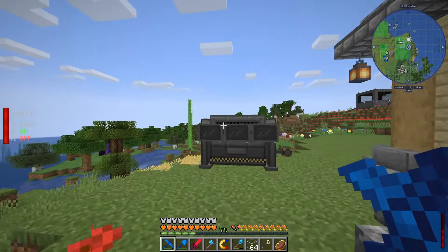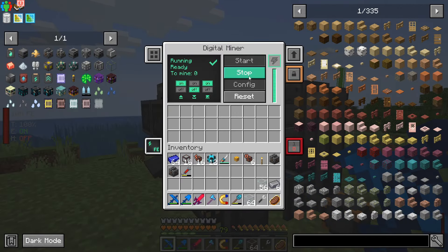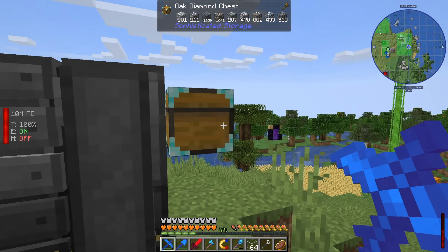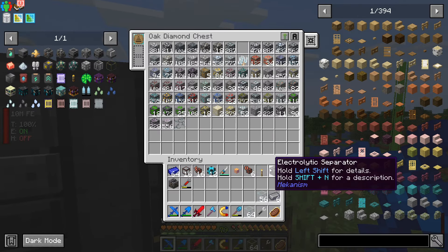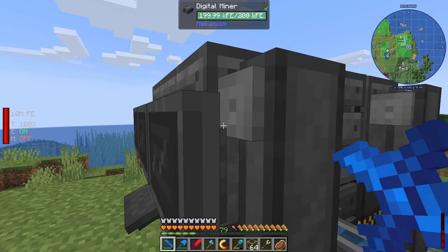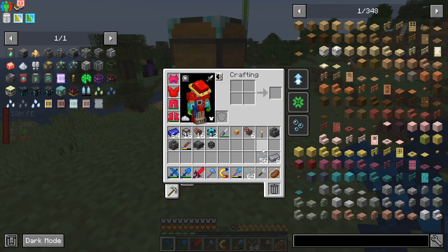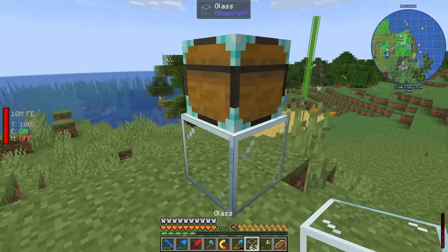Welcome back to another episode of All the Mods 9. Last episode I set up full Mekanism chemical injection - you get something like three raw ores into eight, more than doubling. It's been running for a while and we've got a bunch of gold, iron, and I just chucked through some osmium since we got through all of that, so we won't be short on that sort of stuff.